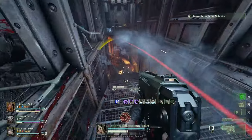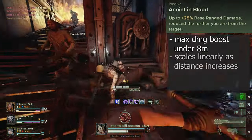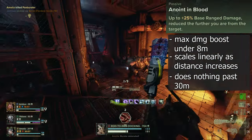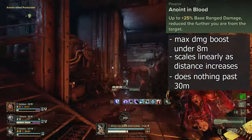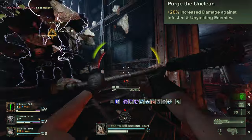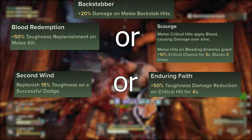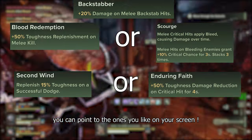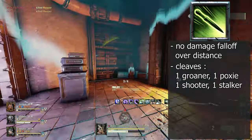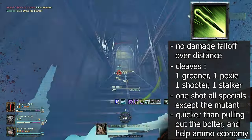The first two talent points are no-brainers: Anoint in Blood and Purge the Unclean. Anoint in Blood boosts your ranged damage based on distance to the enemy by up to 25% at and under 8 meters, scaling linearly until 30 meters where it stops doing anything. Purge the Unclean is self-explanatory and always good to have. Then go down the right path picking up whichever talents you prefer. Throwing knives are vital to this build — having to shoot packs of elites, bosses, and every special would put a serious strain on the Bolter's ammo economy.